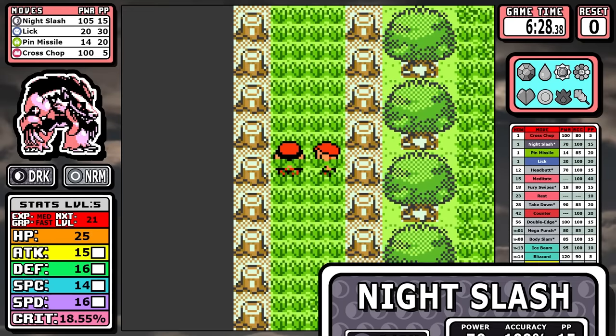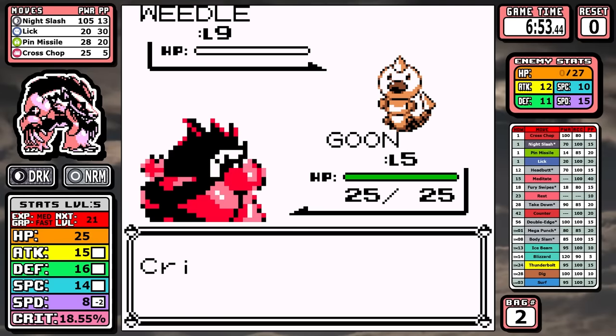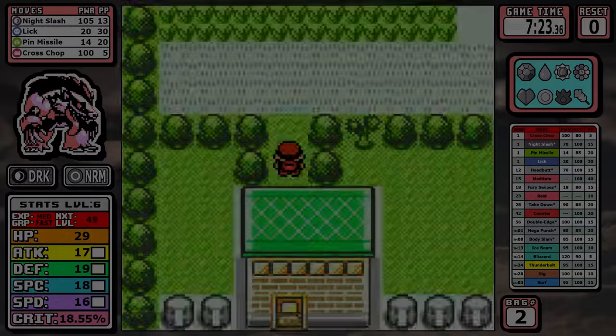The guaranteed crit is really what gives Obstagoon a huge bump in power. In terms of actually playing the run, that translates into only needing to do the bare minimum — just the one bug catcher — and then we can go straight to Brock.